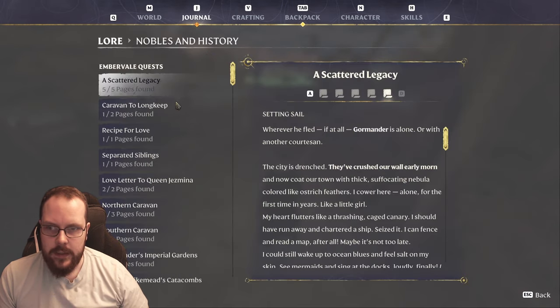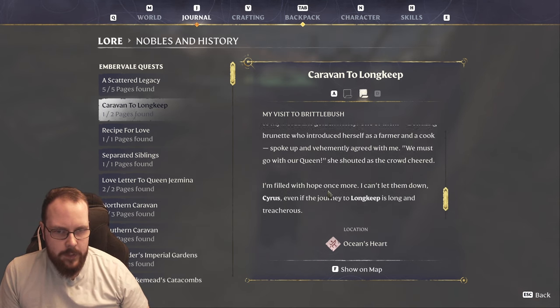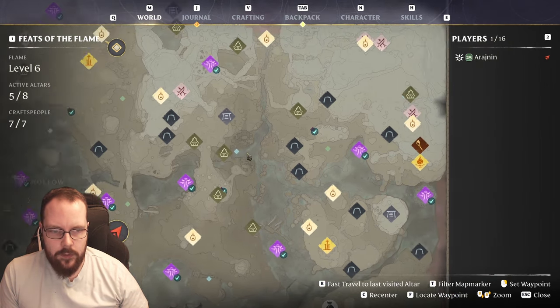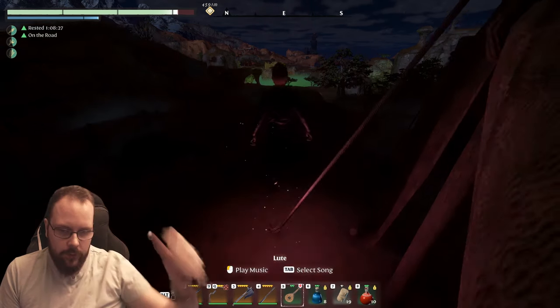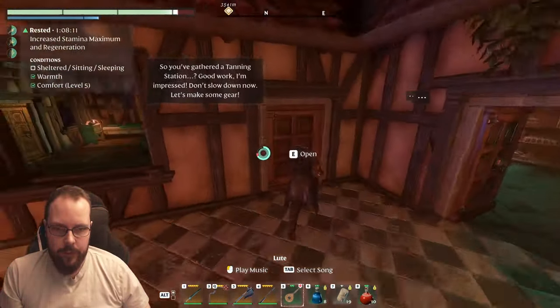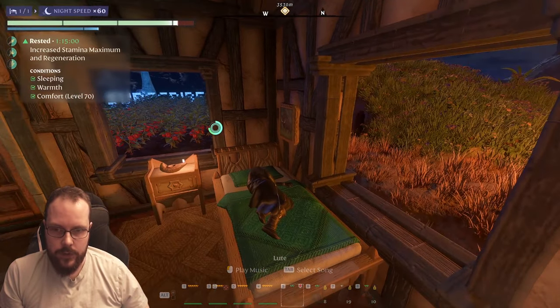We need to find that. Caravan to Longkeep — let's see. They're basically traveling. Brittlebrush, Longkeep, Ocean's Heart — maybe it's in Brittlebrush or between these places. After almost 300 hours you still discover something. I had been told this lore might have been bugged, and there's a possibility of that. Hard to say. All my bell peppers and tomatoes have grown fantastic.